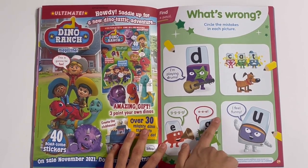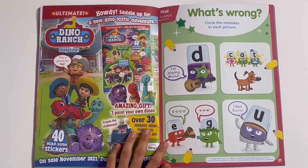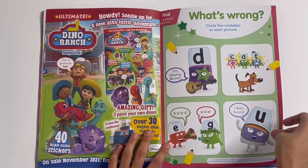And G is saying the E sound while E is saying the G sound — that means they've got the speech bubbles the wrong way around. I feel funny, because letter F has got U in it. That is funny indeed.